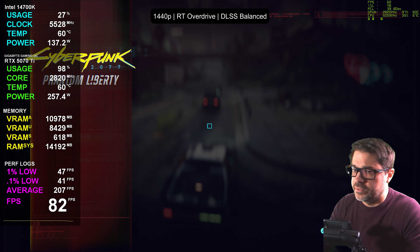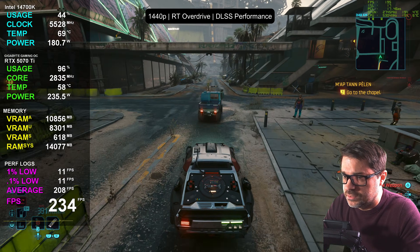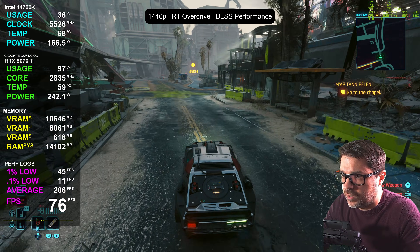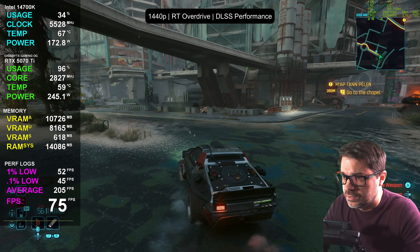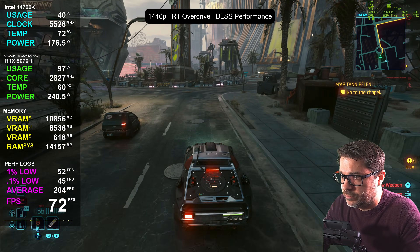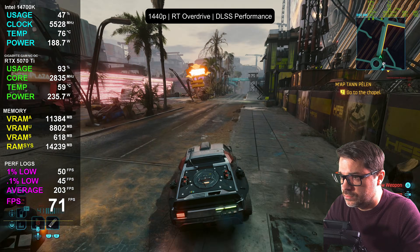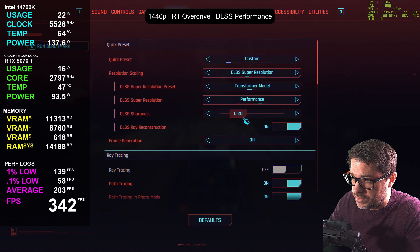Let's jump down to performance level upscaling for path tracing. This is a very good way to play if you want path tracing with a nice low PCL and high frame rate without frame generation. Performance does look a little grainier, but with some sharpening you can bring it back. Just watch your sharpening with frame generation — it can exaggerate ghosting. Around 0.2 sharpening is the sweet spot.